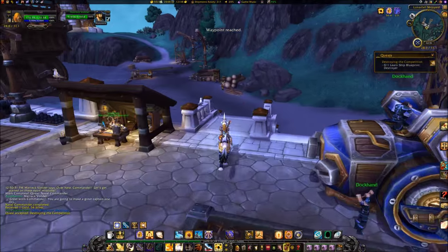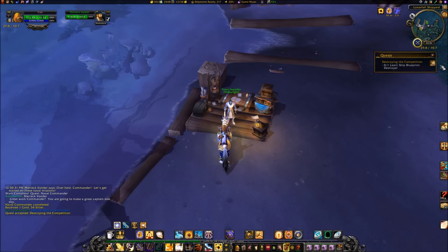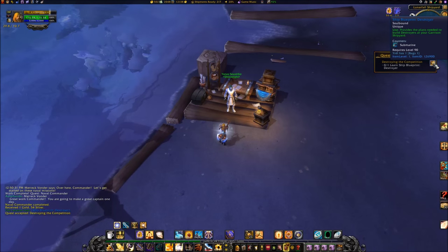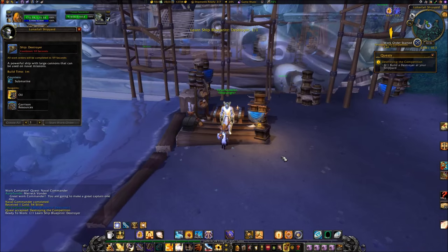Travel down the stairs and go to coordinates 2910. Click the ship blueprint destroyer from your inventory. Speak to Yanis and select Start Construction on your first destroyer.